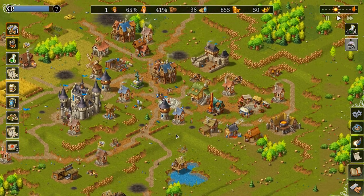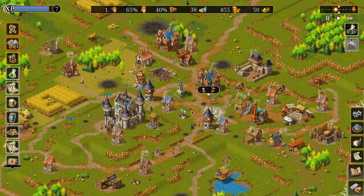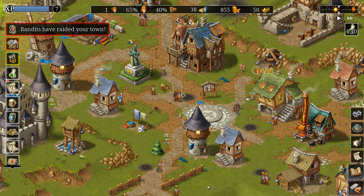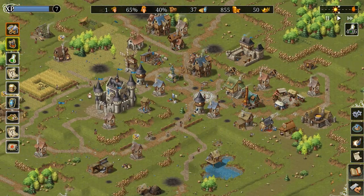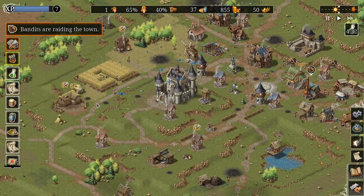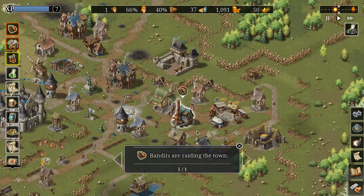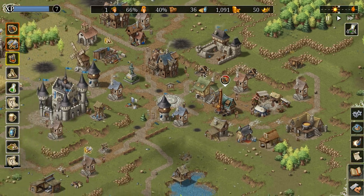Your soldiers have entered combat. From time to time these bandits will attack you. There's no RTS element — you can't actually control your soldiers. If the towers are in range of the bandits, they will automatically attack. The bandits will automatically attack buildings, and your soldiers will go out and try to fend them off.